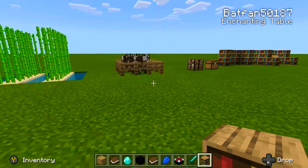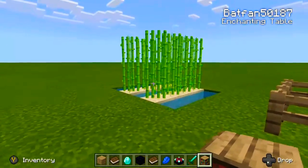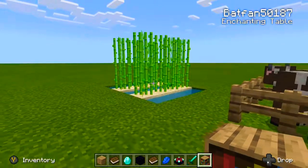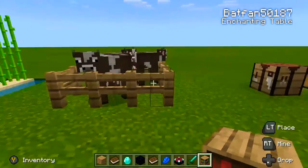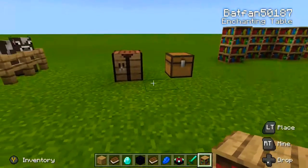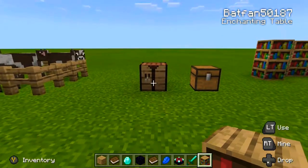Here we are back with another Minecraft video talking about enchanting tables. First off, you're gonna need some sugarcane to make the paper. You will need some cows so that way you can make your leather to make the books. Obviously you're gonna have a crafting table that you're gonna need to create the enchanting table and the bookshelves.